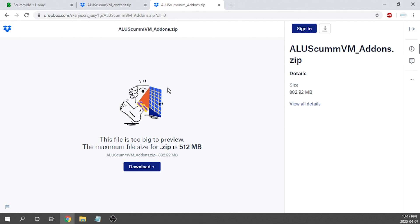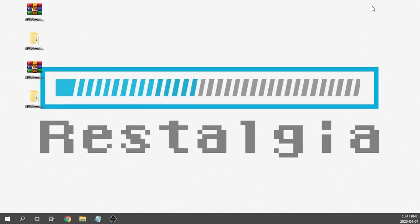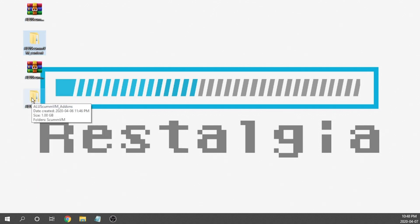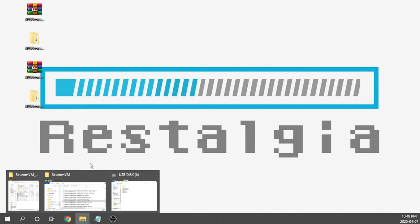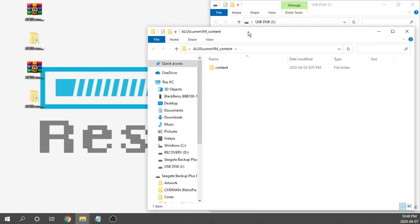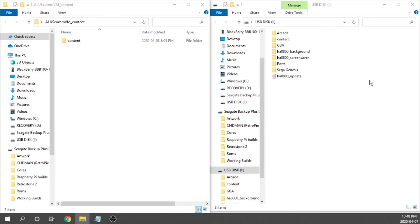Once those have finished downloading, minimize your web browser. You'll get zip files — you'll need to right-click and extract each to its own folder. Once that is done you will have folders, and within those folders is all the stuff that we need. We're going to open up the content folder, and as you can see there's another content folder inside. If you have not done the Flashback port install, that's totally fine — he set it up this way to prevent issues, and this is an all-in-one solution.